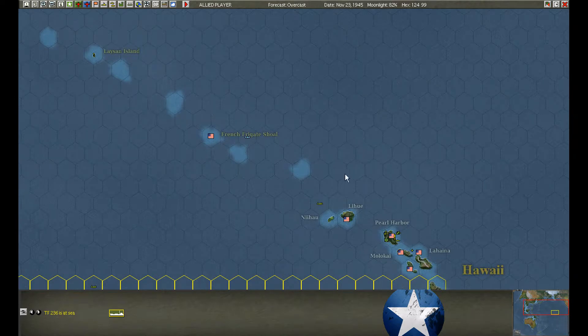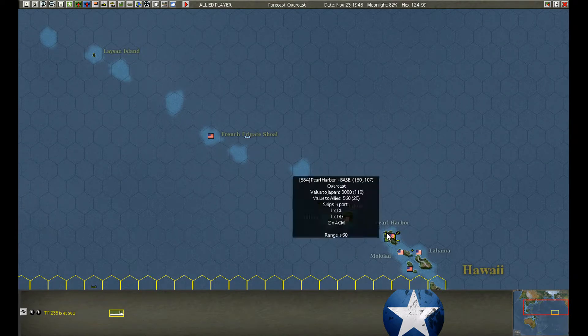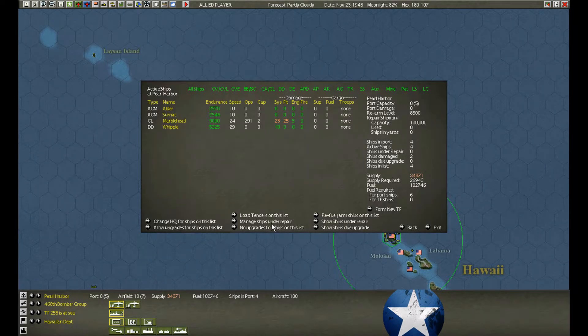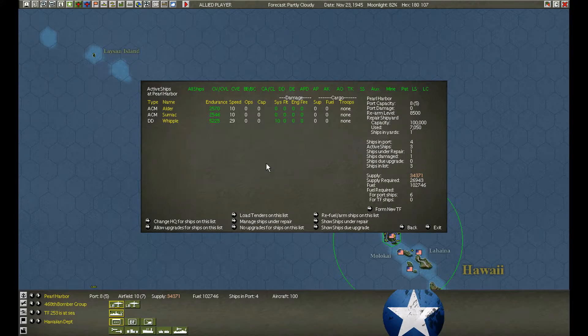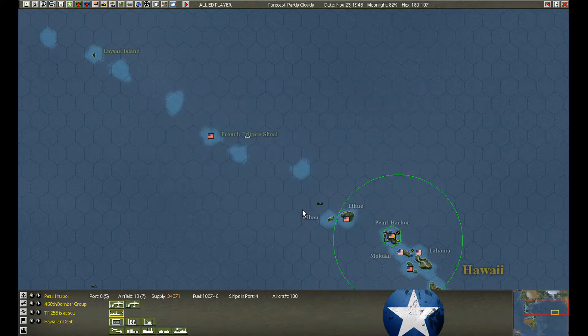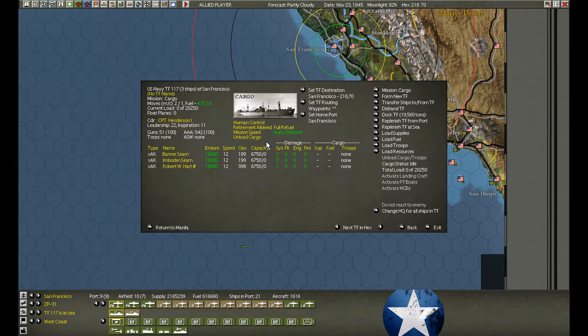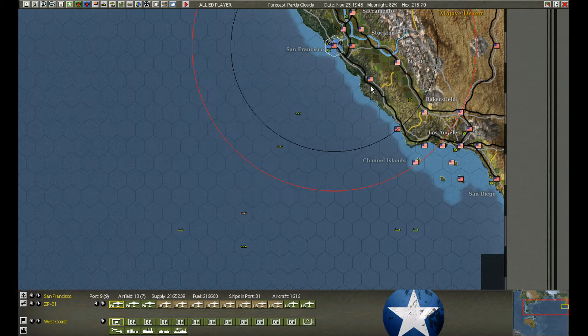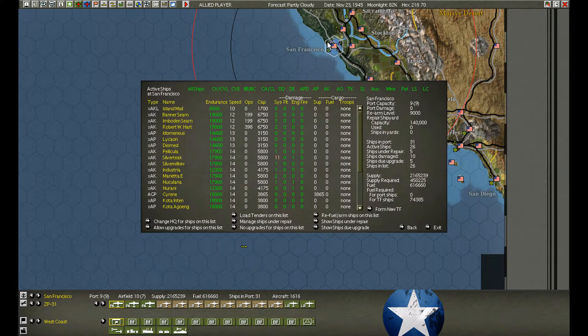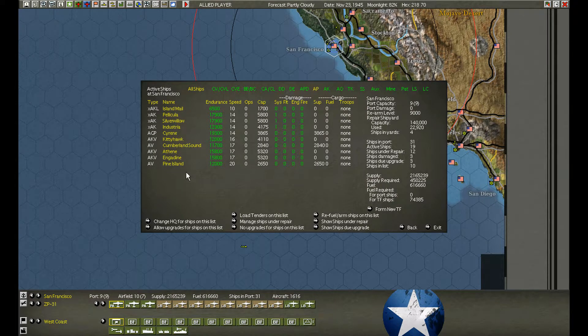Pearl Harbor — quiet. We have a cruiser, Marblehead, that has arrived. Critical — plenty of shipyard space, two weeks to repair. San Francisco — we have three transport ships returned damaged. Let's repair them. Another cargo group disbands — let's repair them before we send them back out.